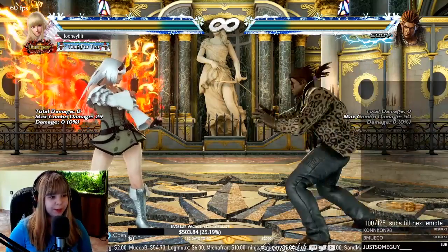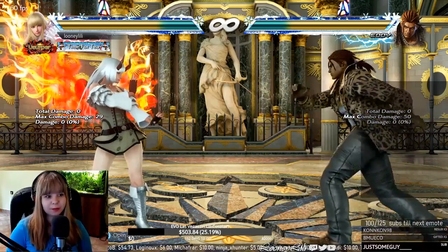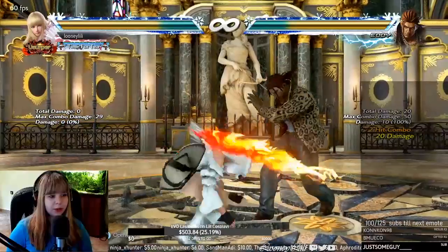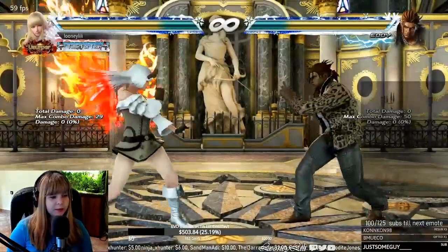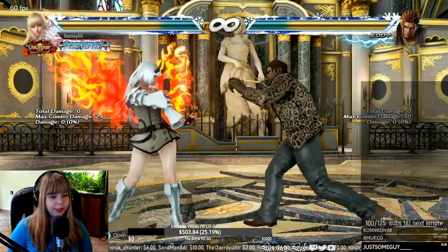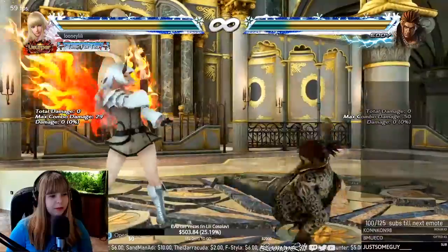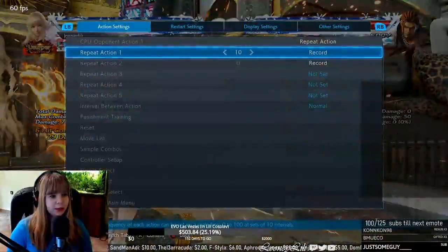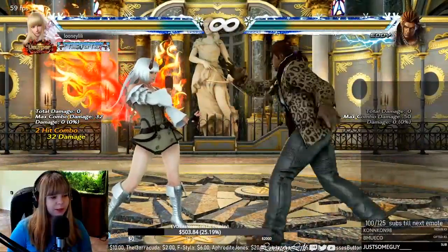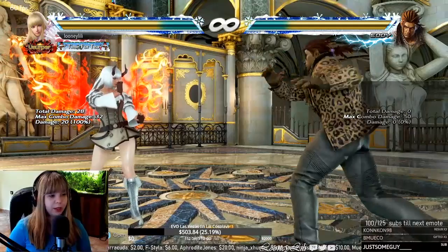When it comes to evading mixups with backdashing, Eddie is a great example. You can nullify so much of his mixups and offense with backdashing. Let's take his back 1,4 string — it can end up with a launching low or it can end up with a mid: back 1,4,3. If you just tap backdash after back 1,4, you will make the low whiff and you're still going to block the mid, and you get your free launch punisher. Of course you cannot see it, but I was tapping back after back 1,4 so I blocked the mid anyway.